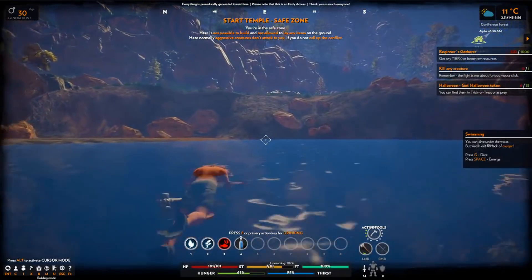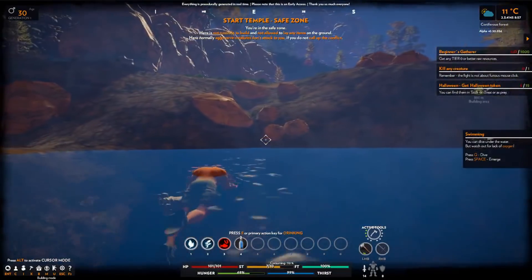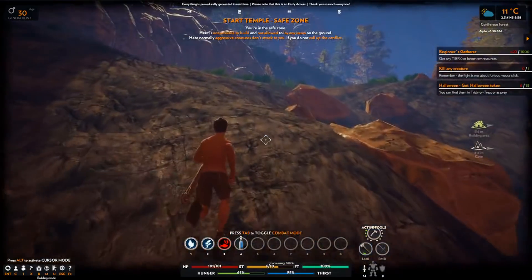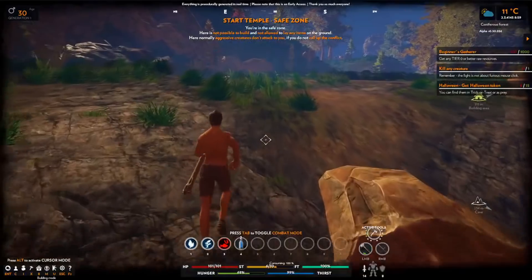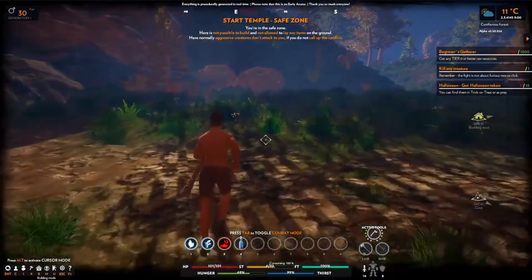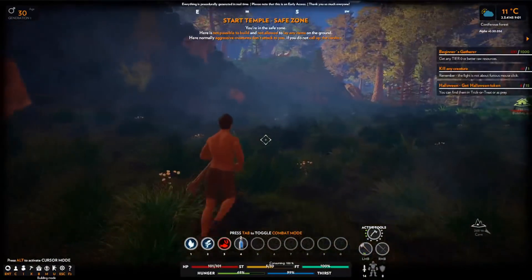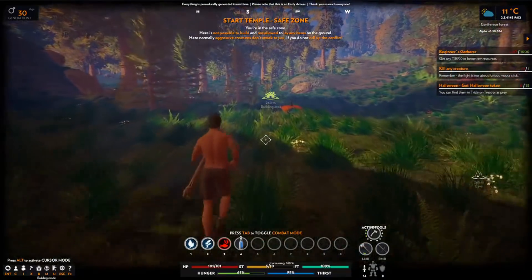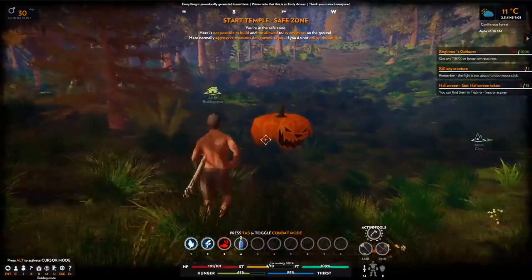So now we know - if we're looking for metals, we're looking for little nodes that stick up out of the ground. It's not just rocks with special colouring or something like that. There's plenty of deer in the woods beyond our base.